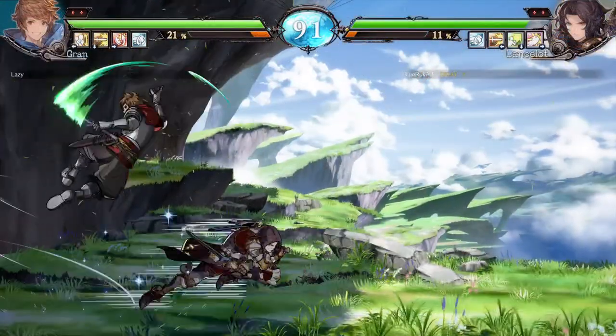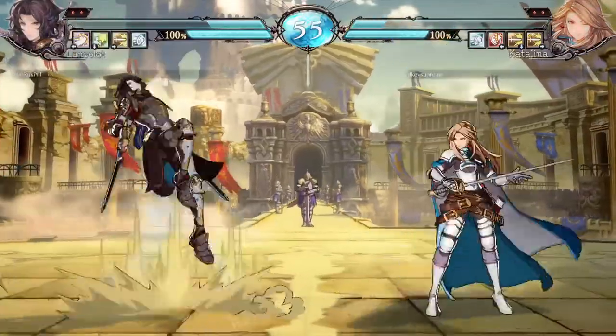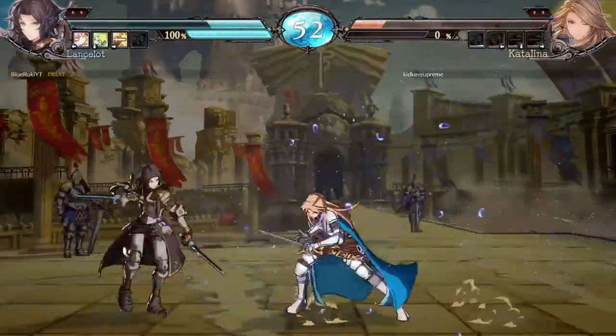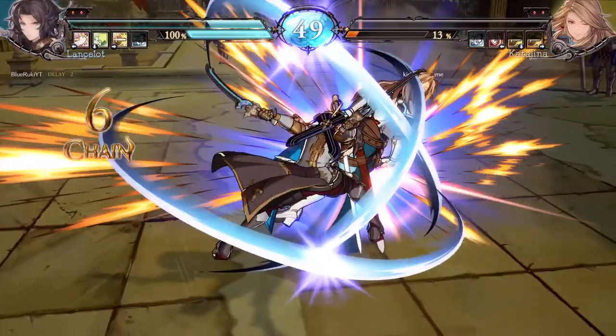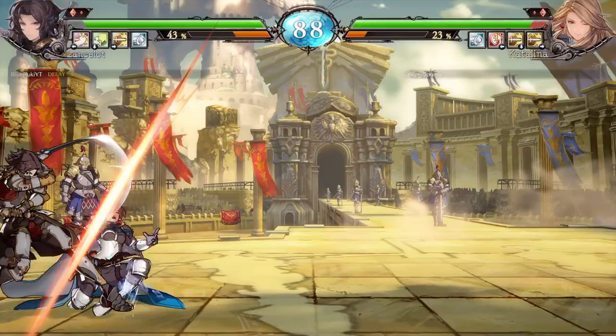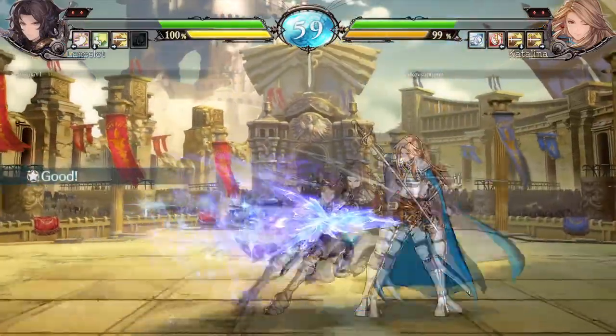His grounded unique actions are also pivotal in gameplay. Being able to manipulate his position so quickly is key to obtaining the upper hand in a match. His regular command dash can lead to a feint that can switch sides, which is important for applying pressure on an unsuspecting opponent.